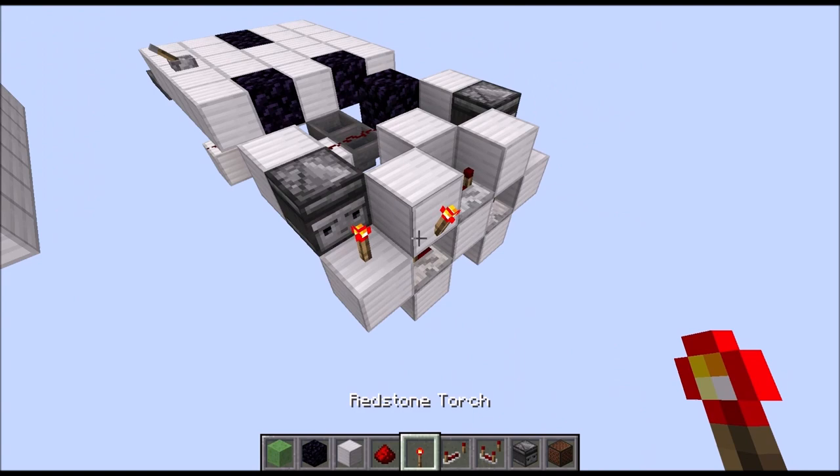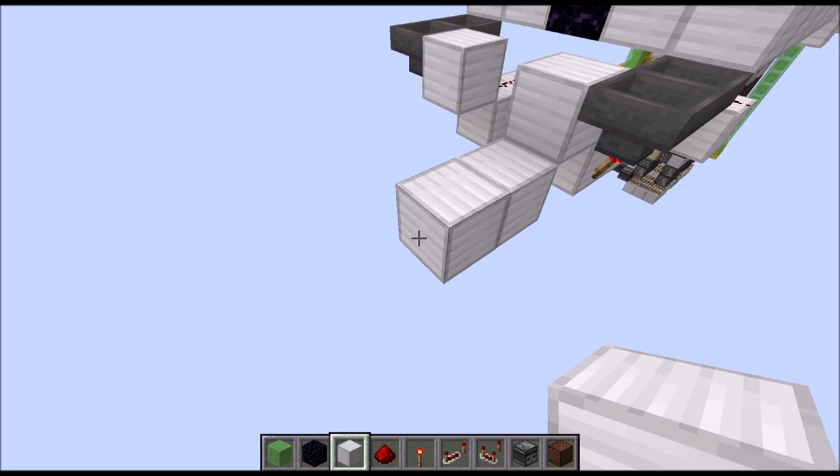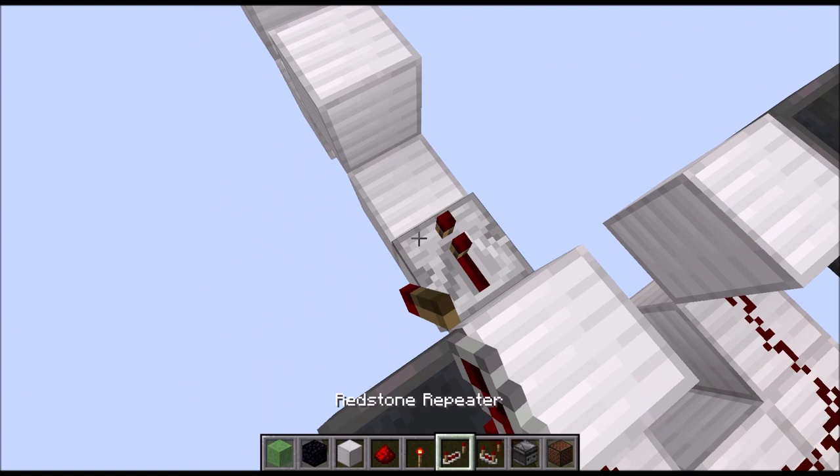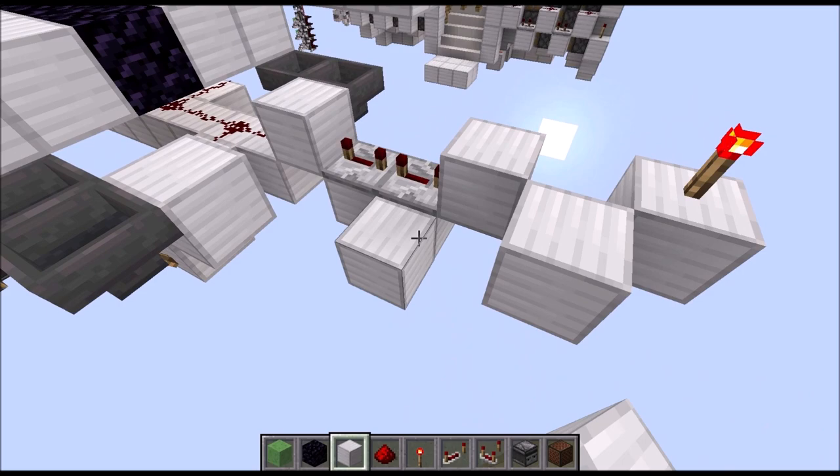Then go to the left side. Start with this raised block at the front. Go down a layer with two blocks, then up, down, and up again. Put down two repeaters on four ticks each, redstone wire in this gap, and a torch on top of this block. Then next to the redstone wire: a raised block, lowered block, raised block, lowered block, and raised block — giving this W shape.